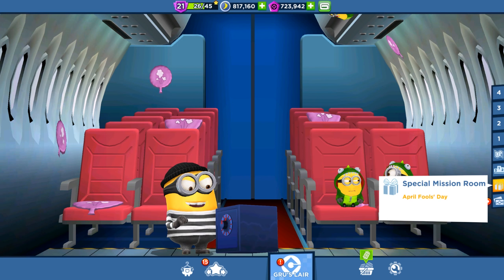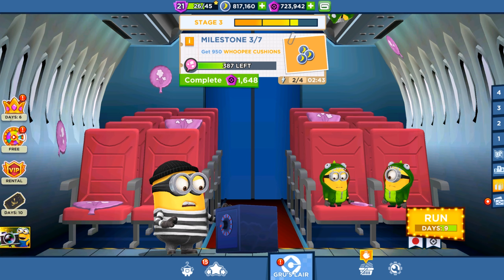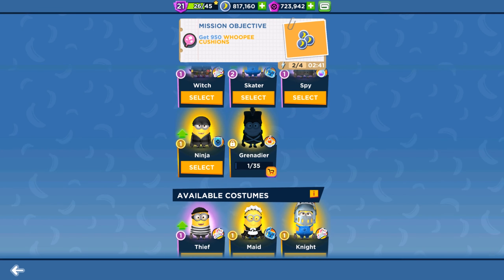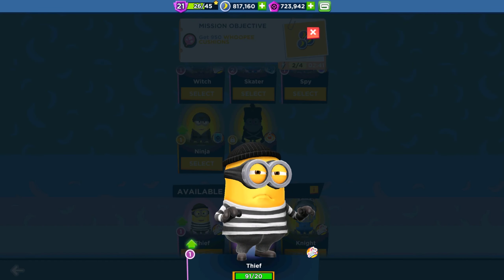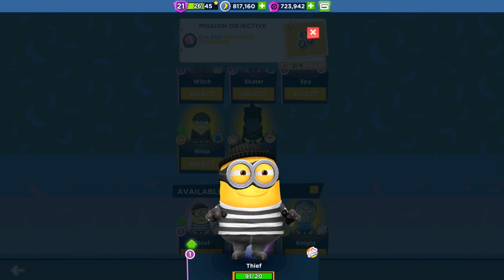Hey guys and welcome back to the game! Today in the April Fool's Day Special Mission we are going to complete Milestone 3 of Stage 3 with our Sif Minion. Are you ready? Let's run!